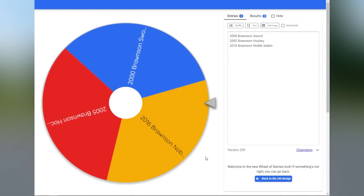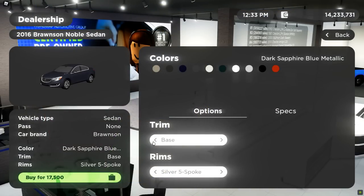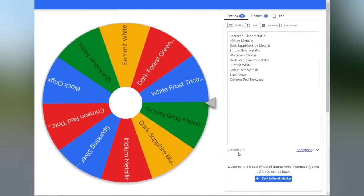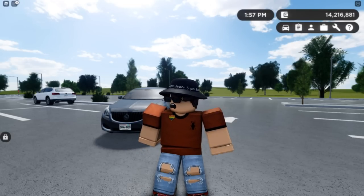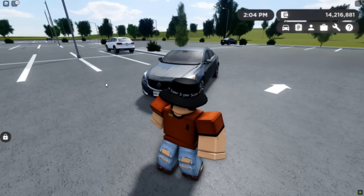It looks like we will be getting the 2016 Bronson Noble sedan. Let's go spin and see what trims are available. Every trim is luxury besides the base, so we will be stuck with the base — we only have to spin for color. Hopefully we get something kind of cool. And it looks like we'll be getting smoky gray metallic. Let's go buy our car and spawn it in. Our budget was $32,418, no Game Pass selected, we had to choose a sedan, then the Bronson brand, then the 2016 Bronson Noble sedan. We could not choose a trim — we got the base because all other trims are luxury. And then we got the smoky gray metallic paint job.